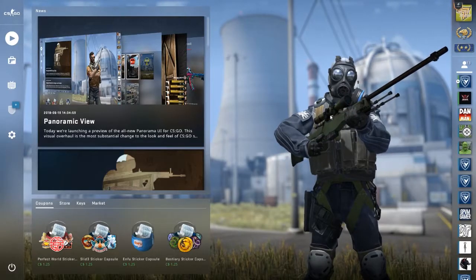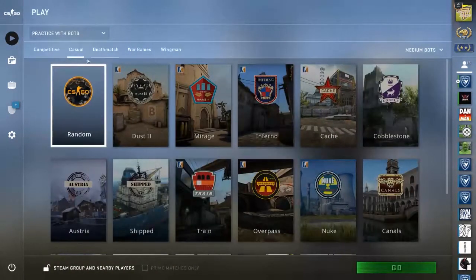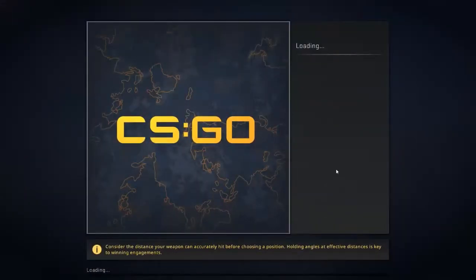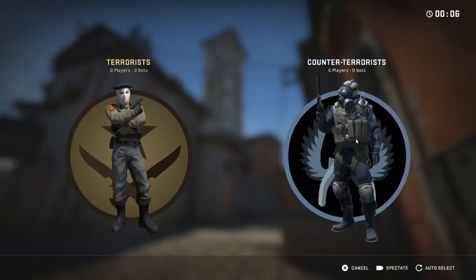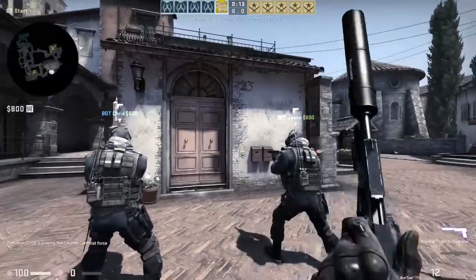Now let's hop in-game and see some of the changes to the UI while playing. We'll go play an offline with bots — competitive on Inferno. There's a much crisper loading screen; it looks a lot cooler and is much more immersive for picking which team you want to be on. It even shows your pistols on the team select screen, which is so cool.